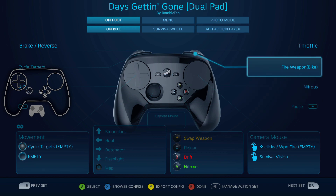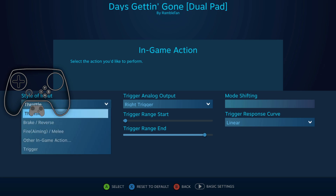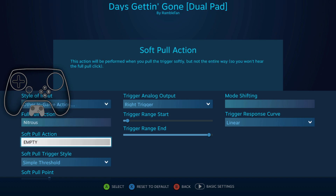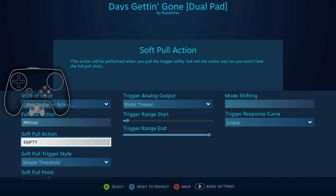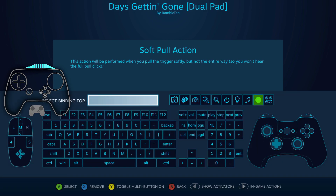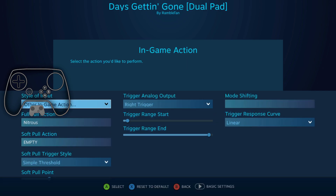I anticipate people are going to ask why I didn't try such and such. What I want to do is put Nitrous Boost on the Full Stage Trigger. But this throttle input is stuck to throttle. So over in other game actions, I have Analog as Right Trigger, Full Pull for Nitrous, Soft Pull... but here's where the trouble is. That throttle action can't be bound anywhere except to take over the dual stage triggers.